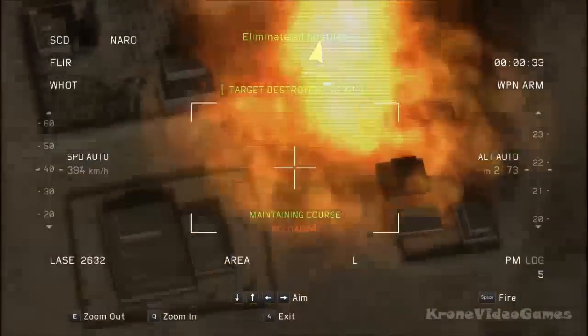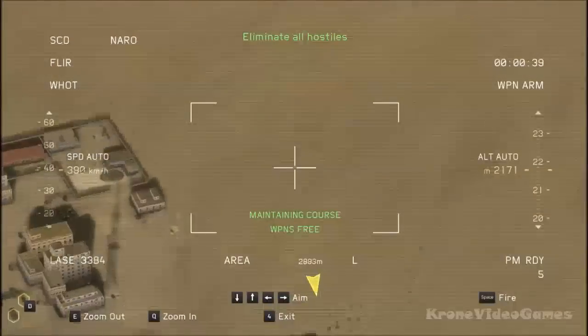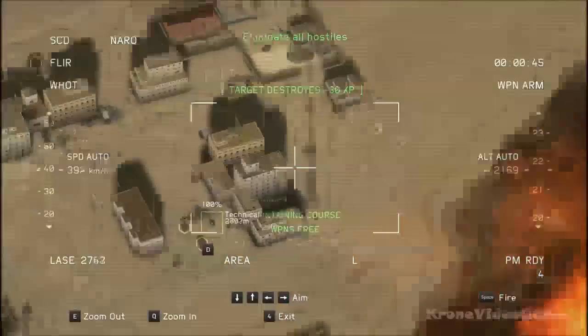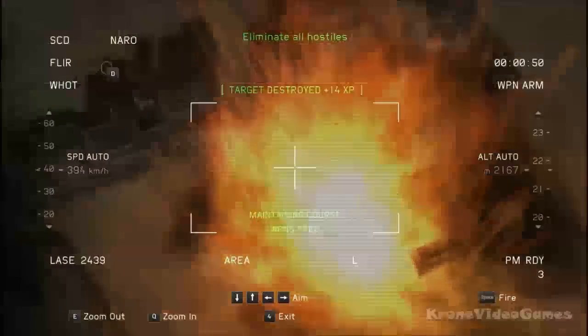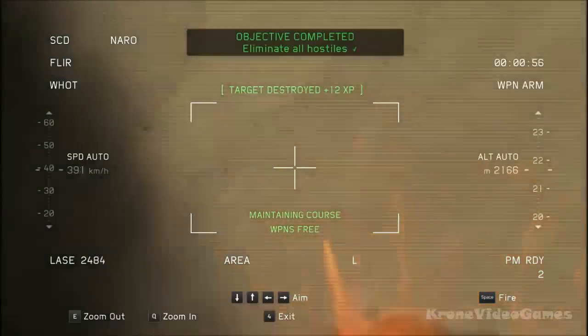Direct hit on the target. 2-6. Gunslinger 2-6, shortstop. Target destroyed. That's a kill. Good shot. That's a confirmed kill, 2-6.